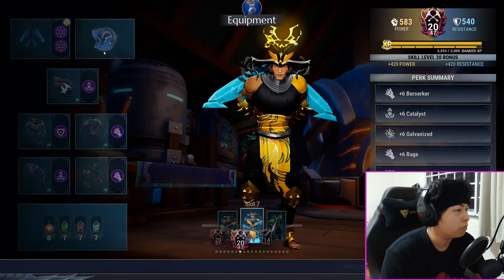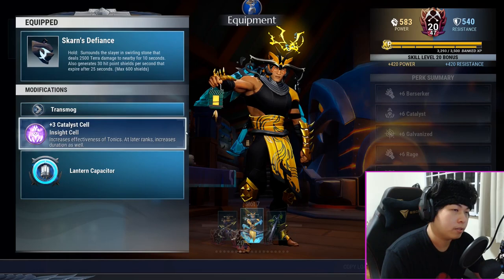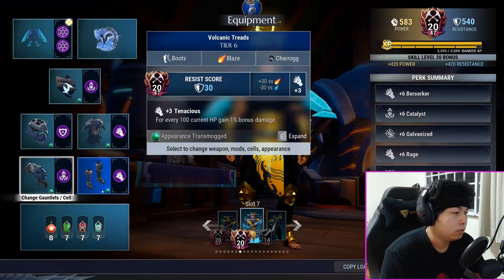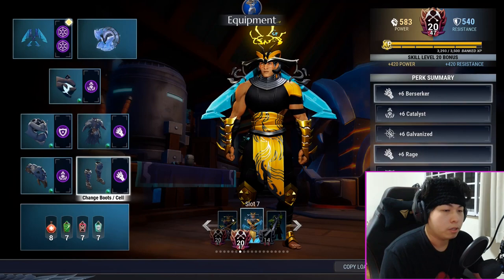Iceborne will be your Omni cell. You've got Skarn's Defiance with a Catalyst cell, your Volcanic Helm with a Sturdy cell, your Dark Marrow with a Berserk cell, your Volcanic Grips with an Energized cell, and your Volcanic Treads with a Berserk cell.